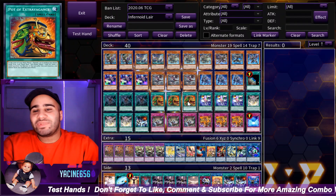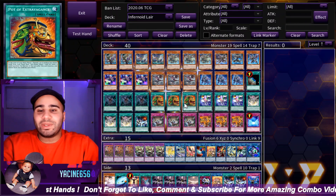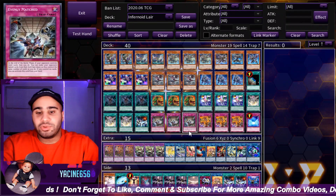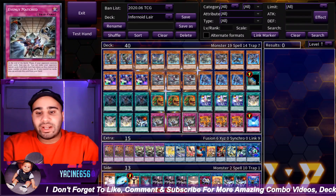Any copy of Extravagance makes your deck much more consistent — it's better than Upstart Goblin, of course, when your deck is not negatively impacted by it.